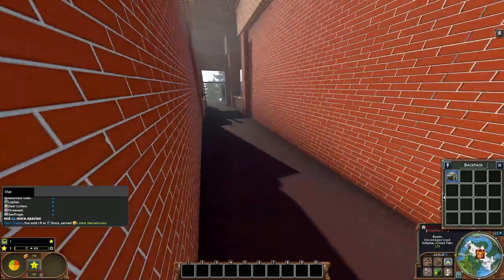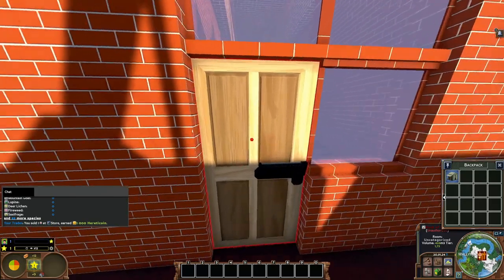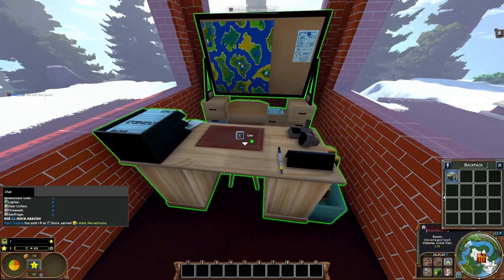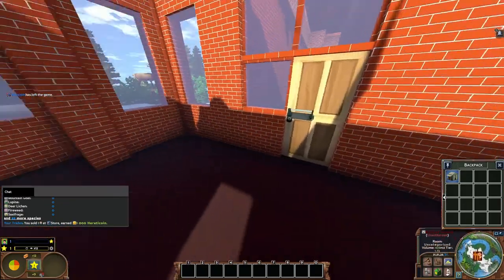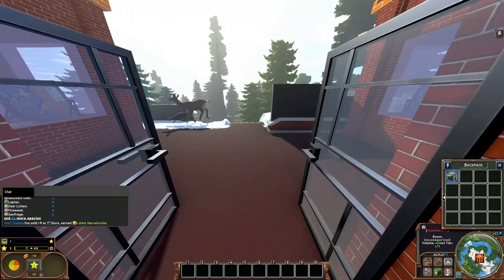We have a couple different things here that were built, and there's going to be some stuff underground that I don't have access to, which is fine. Here we have the registrar's office, I believe — a real estate desk for transferring deeds. And over here we have the same thing. Back here there's going to be various things that go along with the admin stuff.